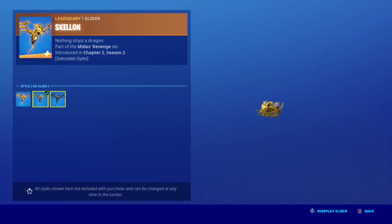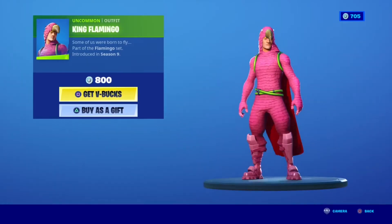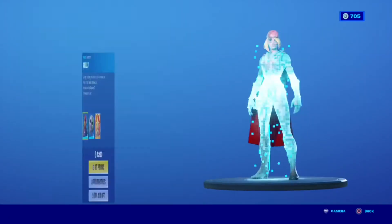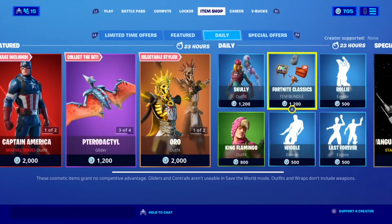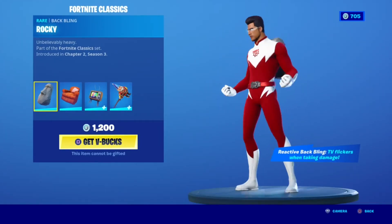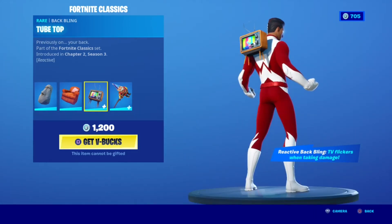Skeleton backbling, very cool. King Flamingo, Skully with a heart and cell for backbling with a heart and cell. I need to do challenges to get the other stuff. Fortnite Classic Book Pack — it's a very cool backbling. Rocky backbling, Chair, the Tube Top backbling which is a TV.